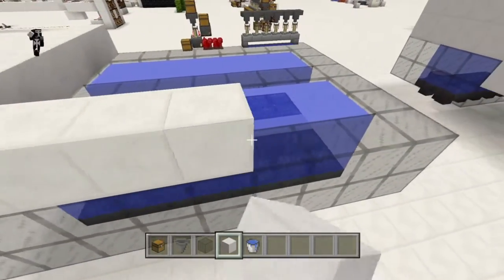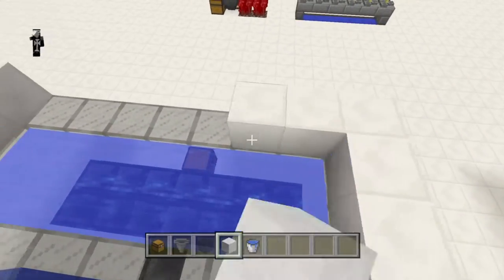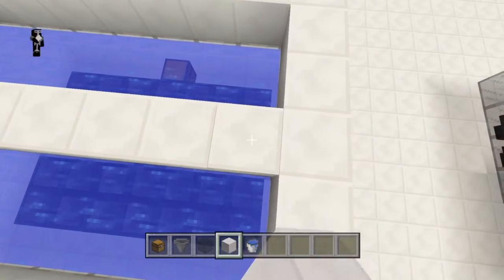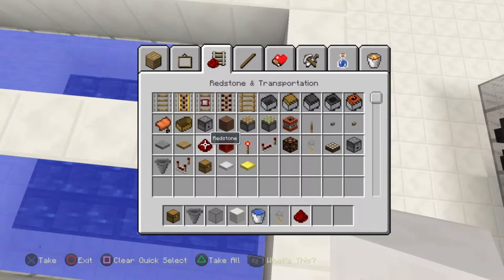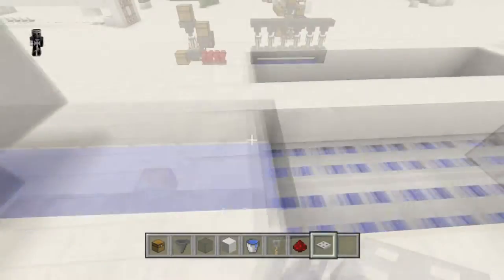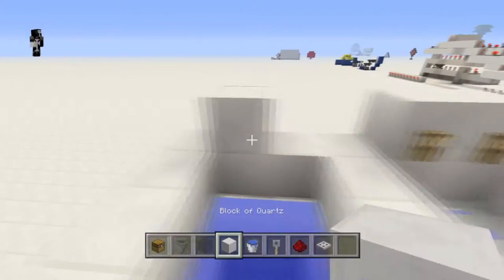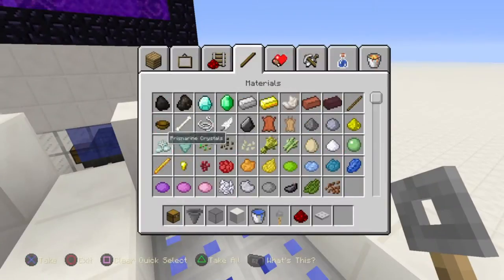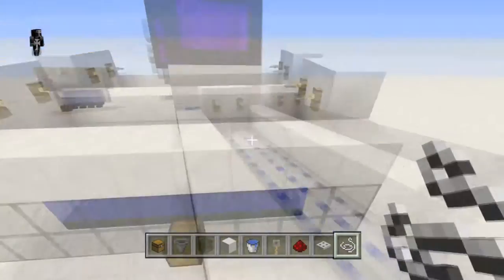Now we'll build the part that drops them in using trapdoors again. That's pretty much the same — we're just going to put two right next to each other, and that will cause redstone interference. But it's really not a bad thing, since it's just going to be dropping mobs, and that's what you want anyway. I'll fast forward through that part until we get to the actual redstone. Remember to leave a comment — let me know what you guys want to see in future videos. Do you want more PVP technology, more auto farms, or more advanced redstone like the lock and key? Just let me know.